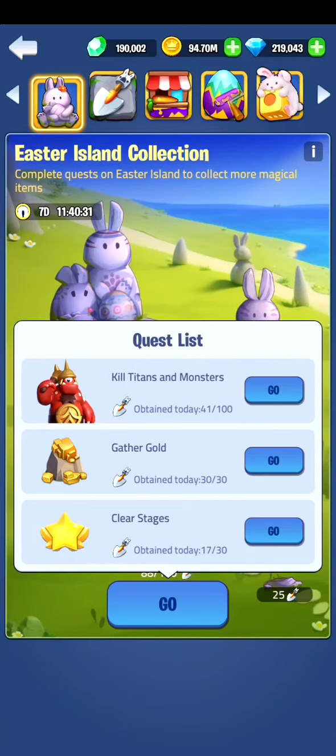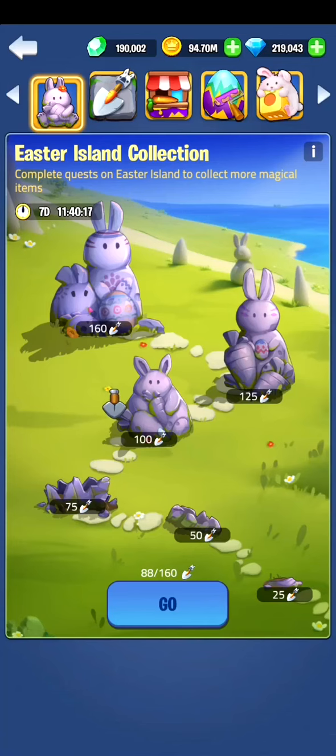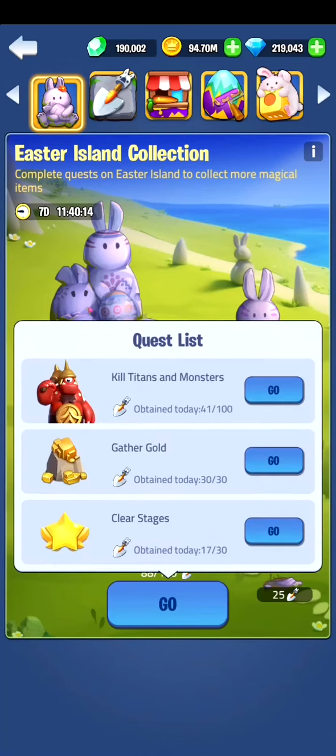We need to gather gold and we need to clear some stages. Killing the titans is pretty obvious — just destroy a killer titan, join our march or start our march. For gathering gold, you need 30 points and you need to gather 20,000 gold for every point. For clearing stages, it's not 1 stage per point — you need to clear 5 stages before getting 1 shovel. So in total you need to clear 150 stages, gather 600,000 gold, and kill 100 titans.